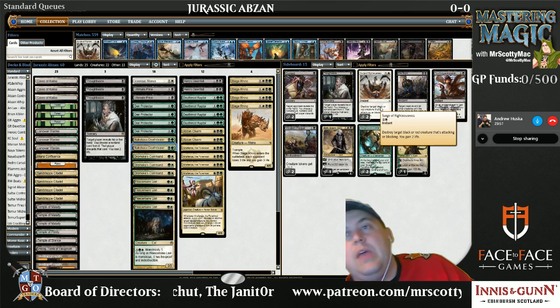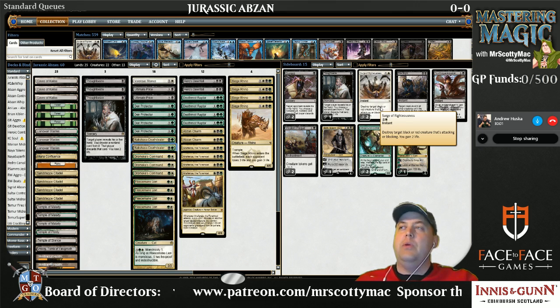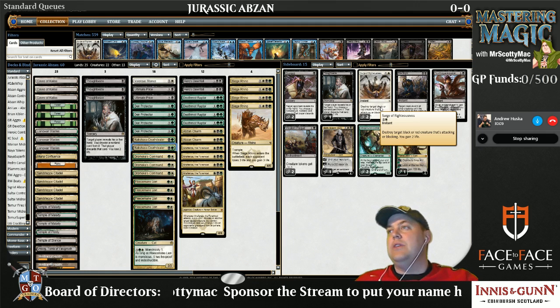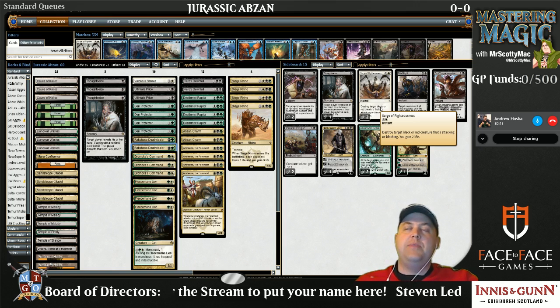And Mantis Rider and Goblin Rabblemaster out of Jeskai. We found it was one of these spells that was just doing a lot of work in the matchups where we were looking for that sort of effect. And when you're flipping them back with Den Protectors, it's just supremely good — it allows us to streamline our removal package and take out spells that are less effective or cost too much mana.